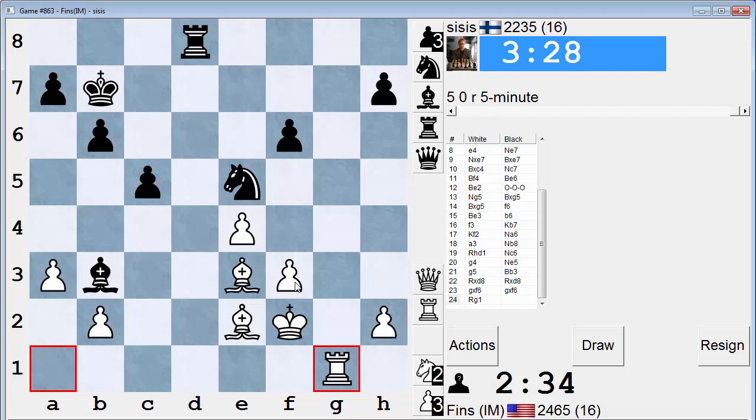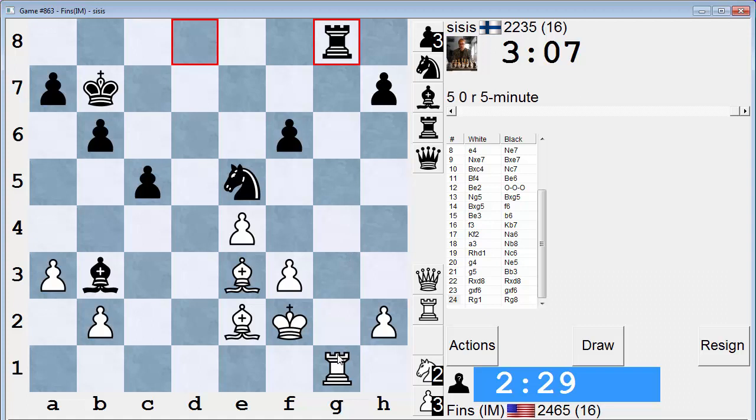I like my position a lot now. I think he should have treated that structure in a different way - possibly have captured on g5. This still won't be simple to win, I'll tell you that. Probably should play Rook d7 or g8.